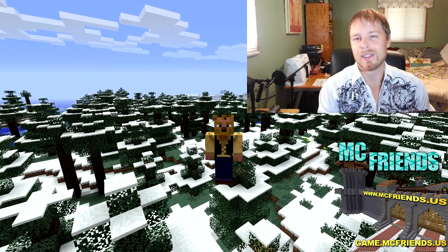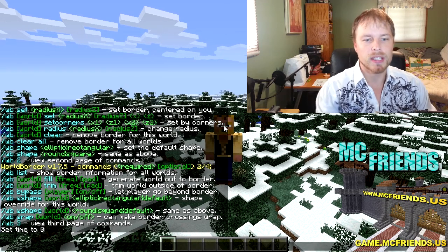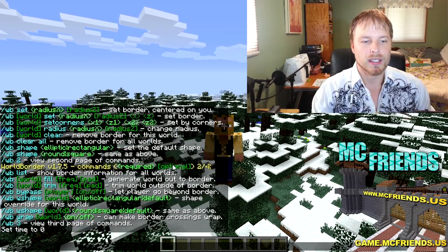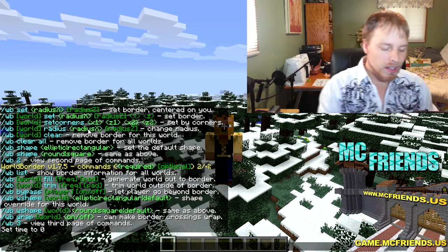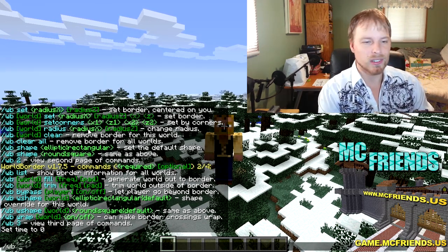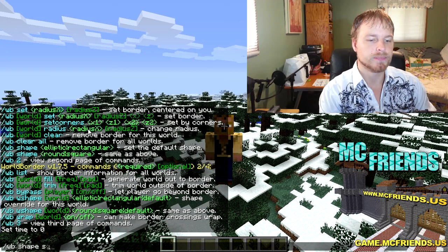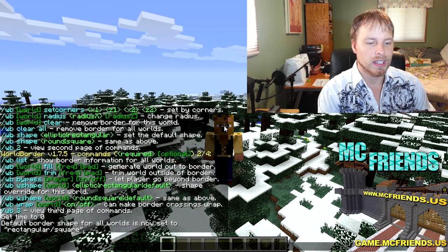There's really not much in the configuration file — you can modify stuff in-game as well. The first thing is just do `/wb` and it will bring up the list of commands. The first one we're going to do: by default it's set to elliptical or circle, so we'll do `shape square` because that's how I roll.